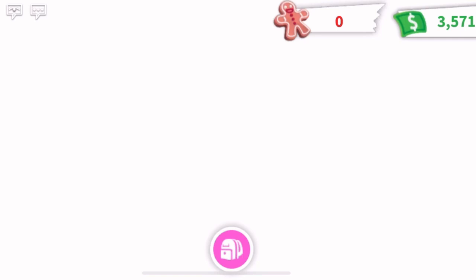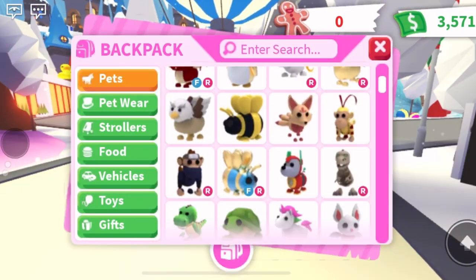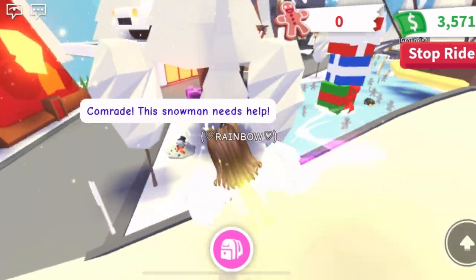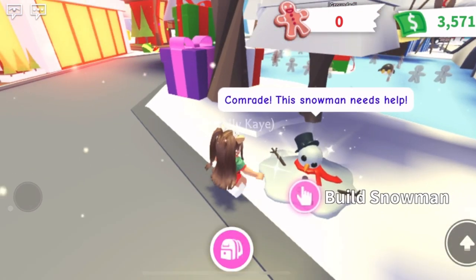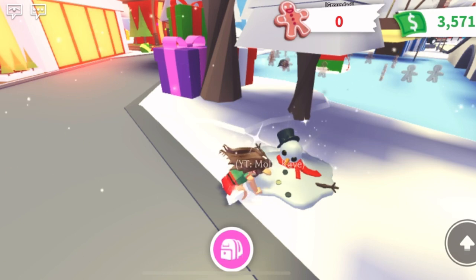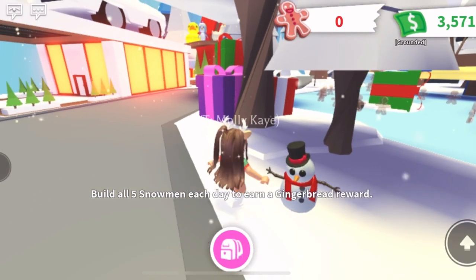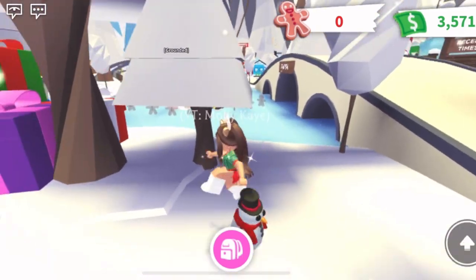Let's go check out what this new thing is. Let's get out Rainbow and go fly her. The snowman needs help! Okay, so let's build the snowman and see what happens. I'm building the snowman. Build all five snowmen each day to earn a gingerbread reward. The snowman is so cute!